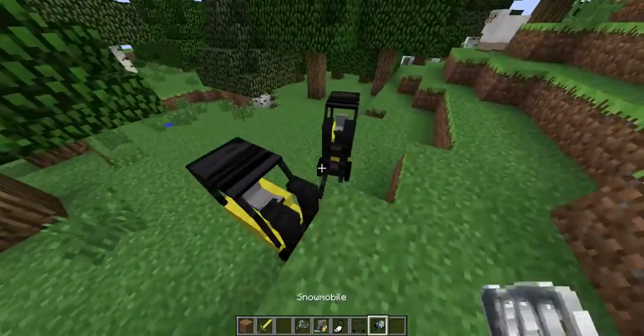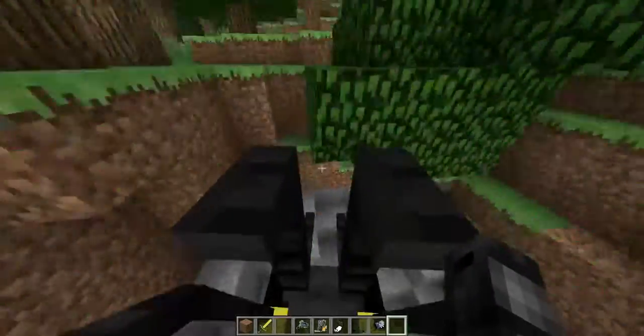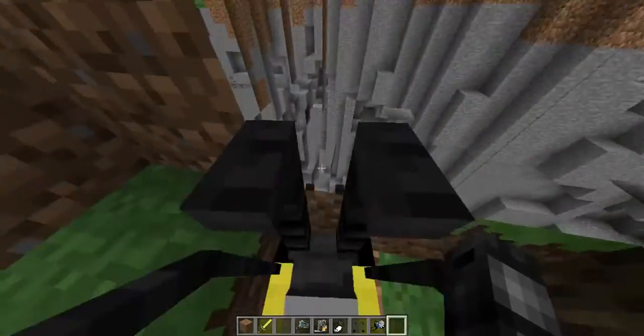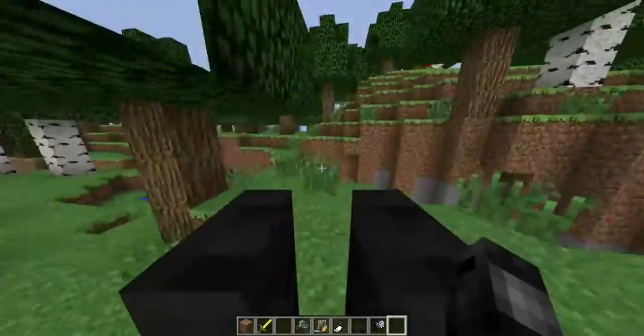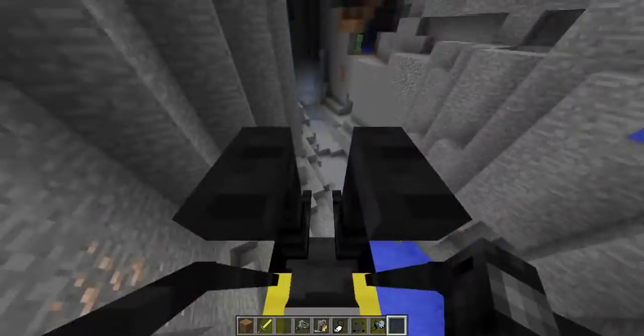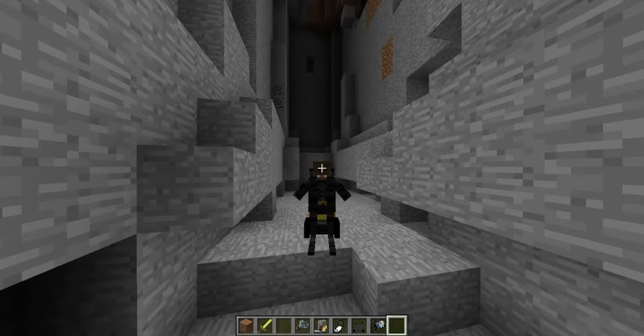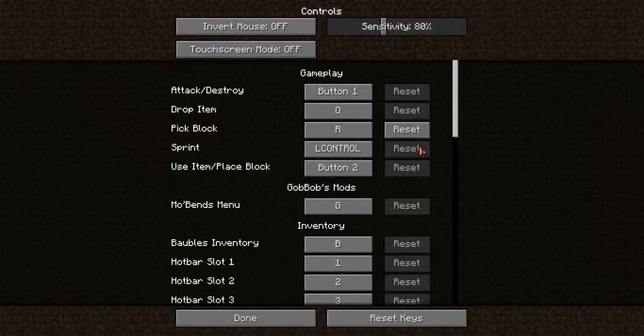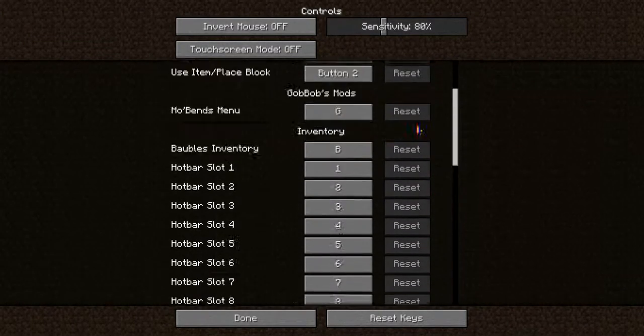Oh god, wait — can you lift stuff? There's a ravine over there. It would be so sick if you could actually lift things up. Let me look at my controls... no, I don't think there's a way to lift blocks. That stinks. I'm suggesting that to the mod creator right this second!